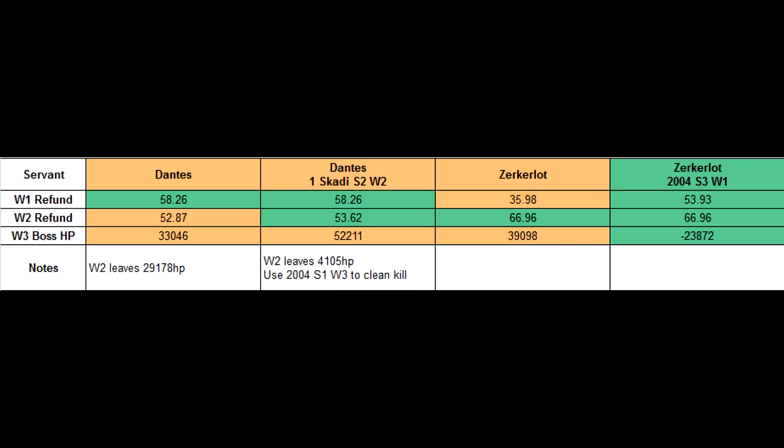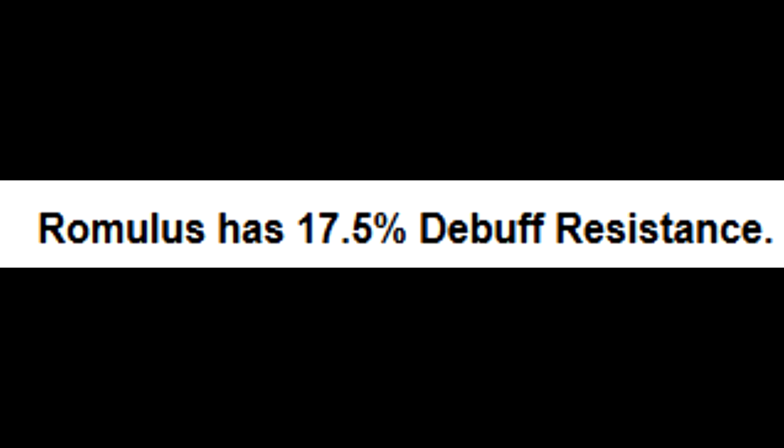Let's get the Scottie memes out of the way first. The spreadsheet I'm taking these teams from, courtesy of Zvi, assumes that your DPS is NP3 or higher. DSS should work, but you need to use one of your Scottie S2s on wave 2, since the dragon has a lot of HP and Dantes needs a bit more help with that. If you have 2004, Dantes should clean kill wave 3, and Zerkerlot should work as well. Also remember that Romulus is a Lancer and therefore has magic resist, so don't expect your Scottie S2s to work all the time.